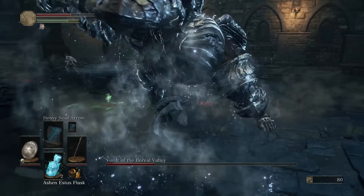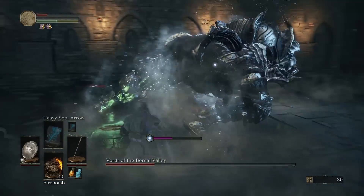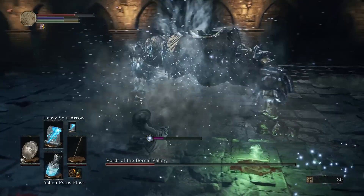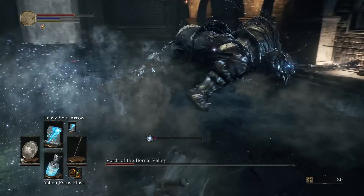And here he goes leaping forward. He does some pretty crazy combos here at the end after his life is halfway taken. So just kind of watch yourself. Make sure you get behind him. When he jumps, roll between his legs — look how dumb he is. You'll be right behind him, and then get him right in the poop shooter.